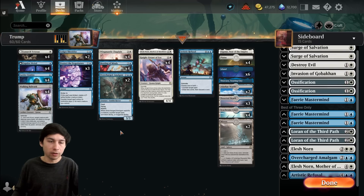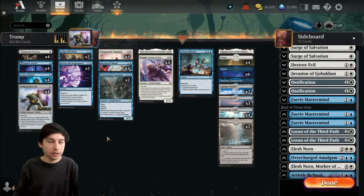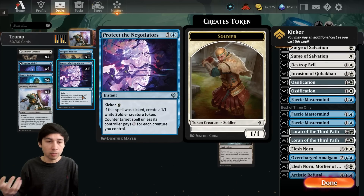Meeting of the Minds is an instant-speed draw two, which is really good because we have a lot of defender creatures and creatures in general. This usually costs at most two mana, and at minimum zero mana — you can just tap four creatures and draw two at instant speed. The key thing with this deck is that most of the time we pass turn and leave mana up for countermagic. We hold up interaction while being ahead on board with our defender creatures. We've got Protect the Negotiators at instant speed, which has a kicker of white. If kicked, you make a 1/1 and counter target spell unless the controller pays one for each creature you control — basically a hard counter in the mid-game.